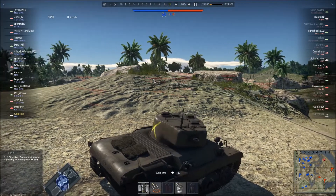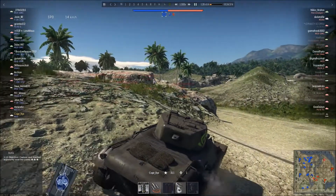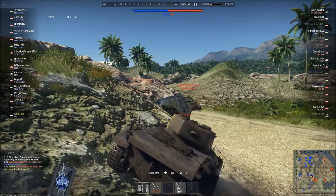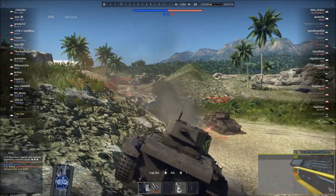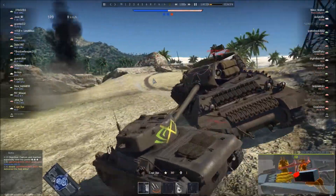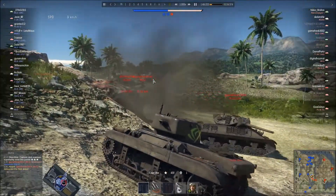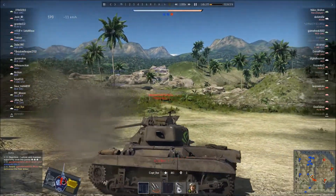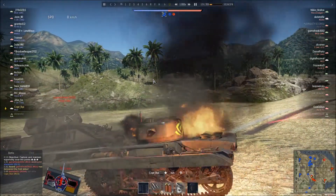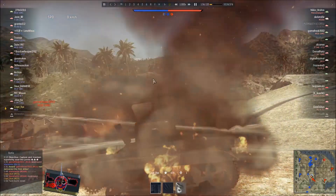I am parking myself up by this ridge here so that pretty much anybody approaching is going to have to come around the ridge to deal with me. I do manage to secure the A cap point, and an M10 comes right around the corner. Unfortunately, I miss my first shot as I donk it into his return wheel, and the M10 manages to knock out my loader and gunner, so I have no way to shoot at this guy. The M22 has a little 37mm gun, and for the most part that 37mm gun is absolutely worthless shooting at pretty much anything.